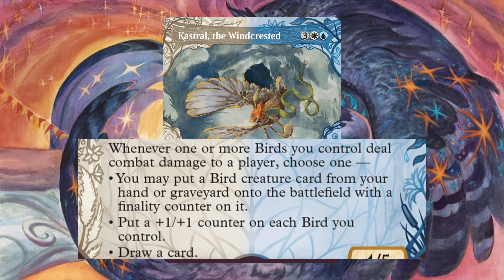Moving into our sorceries: Requisition Raid has Spree, so we can do multiple different things — from getting rid of artifacts and enchantments to boosting our birds with counters. Charter Course and Winged Words for card draw. Flood of Recollection to get back any spell we need. Battle Screech for some extra birds. And Austere Command for a hard reset.